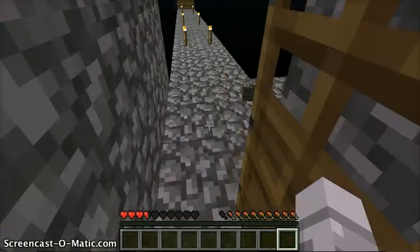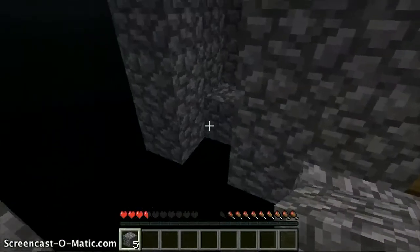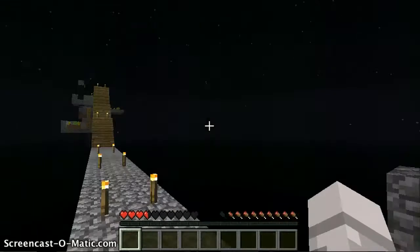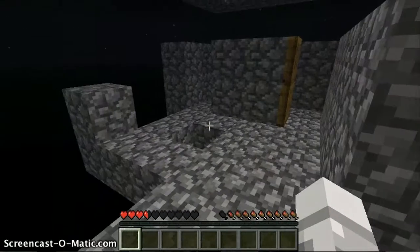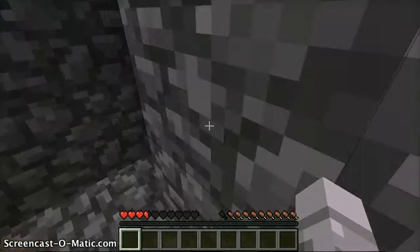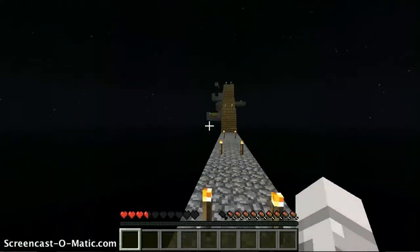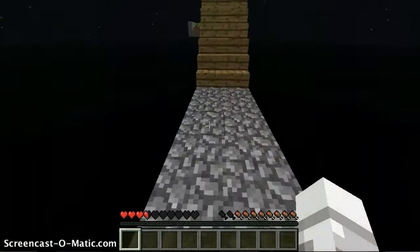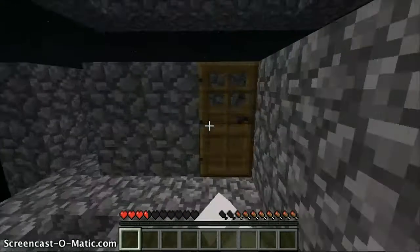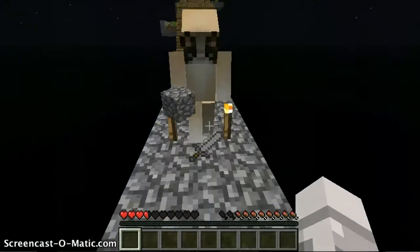What just happened? Did something blow up? There was a creeper hidden in our mob spawner. We only have one cobblestone. We forgot to mine — we used it all. That makes sense. The sword doesn't really have that much use to me now.